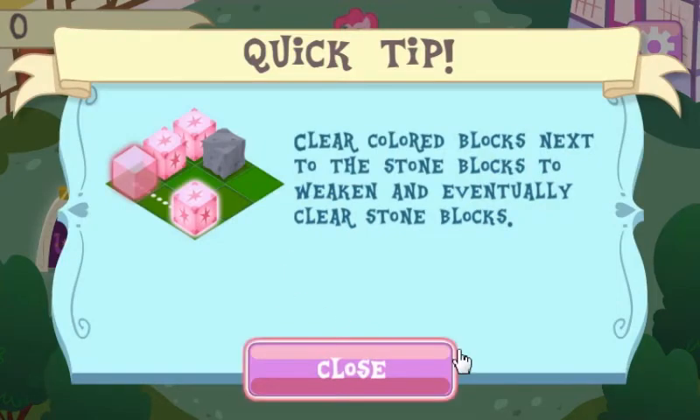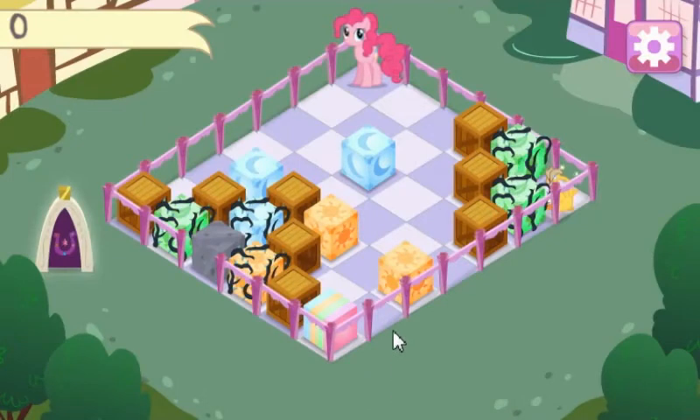That's totally how it worked in the show. Stone blocks need multiple clears. We have the moon blue ones — I guess that's supposed to be like Luna. And then the yellow ones are I guess supposed to be like Celestia.